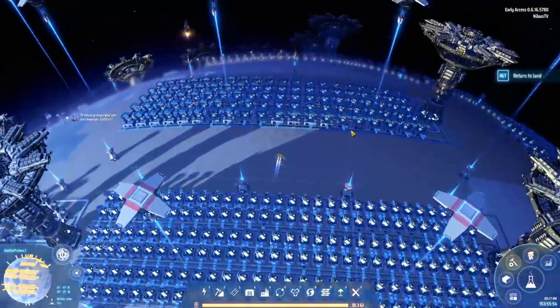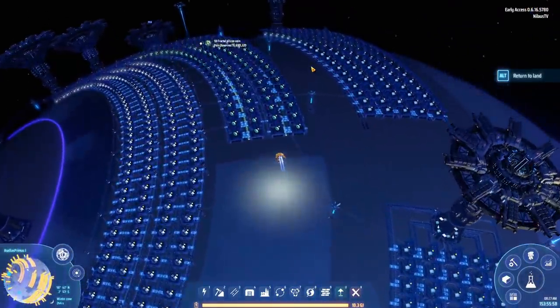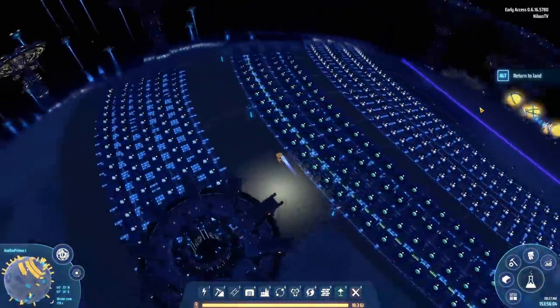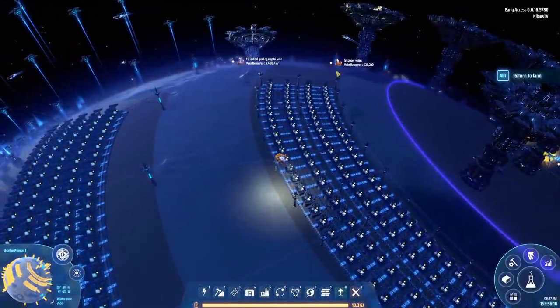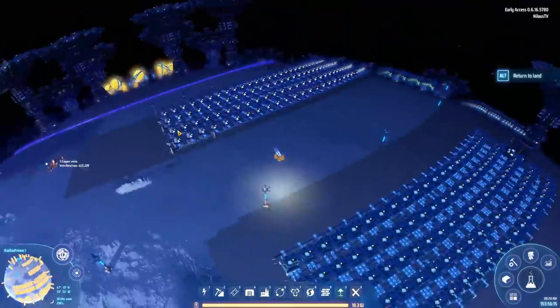Welcome to Dyson Sphere Program. My name is Nilas. This is episode 32 of our Let's Play campaign. We're here on this beautiful planet, our new construction planet, Acellus Primus 1. It's pretty good. We came here for the optical grading crystal, and then we kind of stayed for everything else.